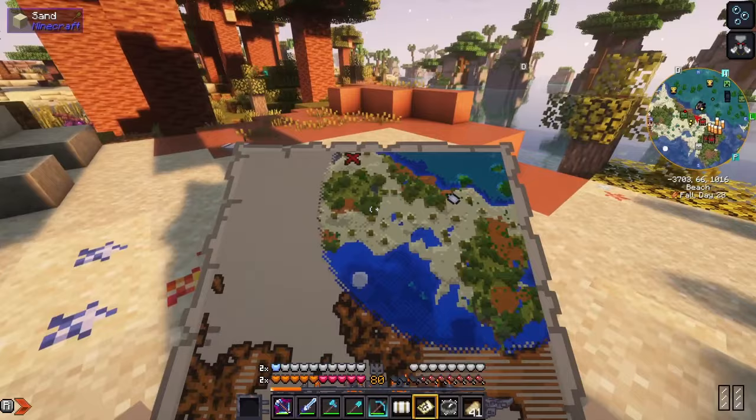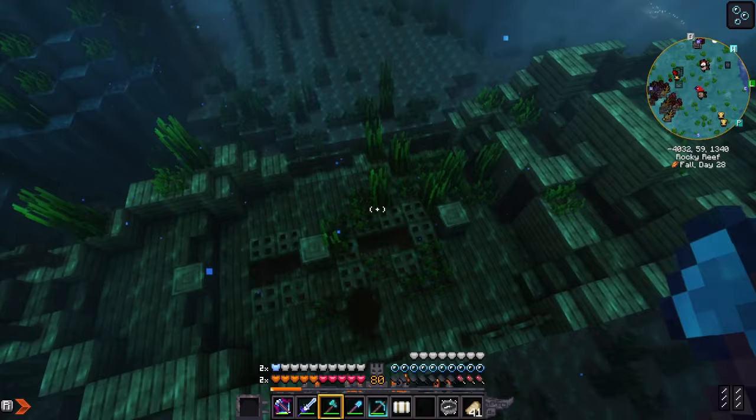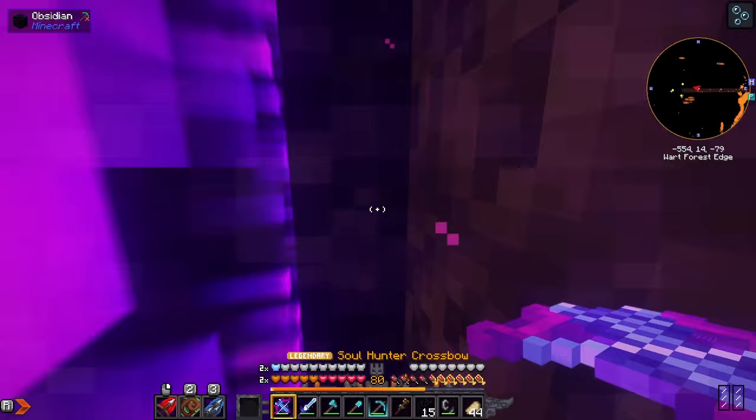We found a ship with a treasure map, followed it, and we got a black eye and a heart of the sea. We need two hearts of the sea, so we head off to find another ship with another treasure map, and we got our second heart of the sea.